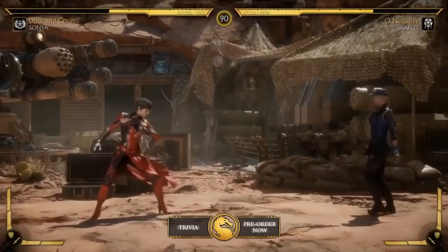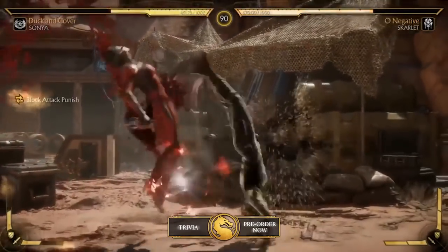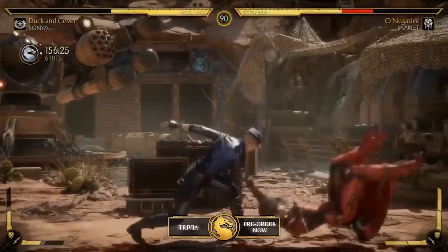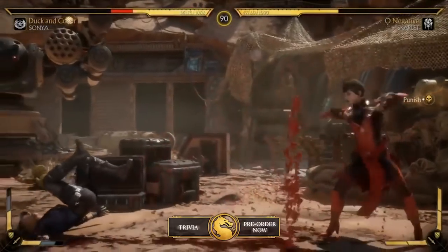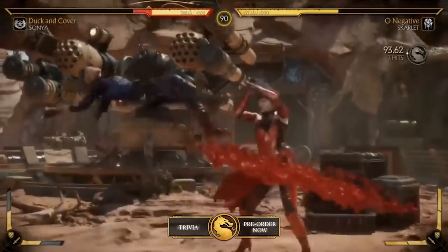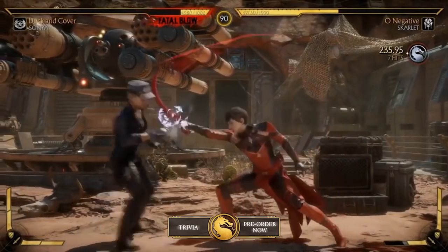We're going to take a look at some of the nuances. We have a new feature called the Flawless Block — a perfectly timed block will open a window for countering attacks. Watch Scarlet doing a quick hop; you can evade low attacks and also open another window for countering moves.